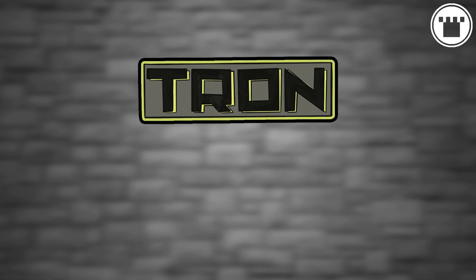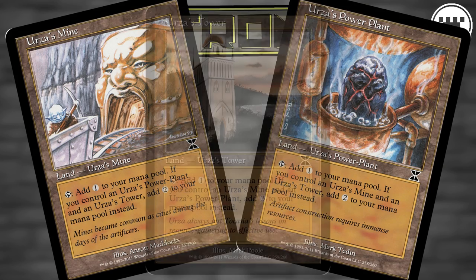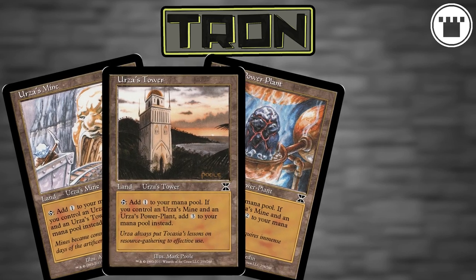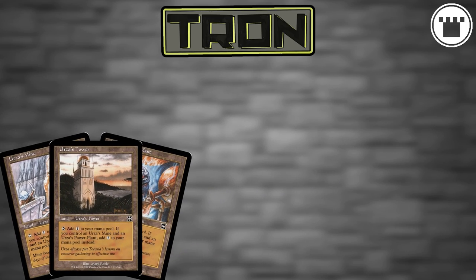The entire idea behind Tron decks is to assemble the Urza-Tron: Urza's Mine, Urza's Power Plant, and Urza's Tower, and then just keep casting huge haymakers until your opponent is overwhelmed. First, we start with the setup. The goal is to assemble Tron as fast as you possibly can, and Tron comes packed with ways to do that.